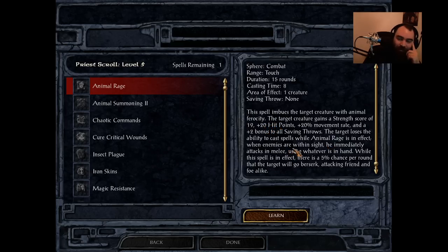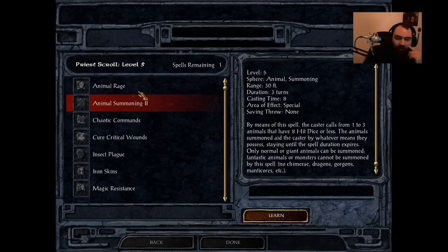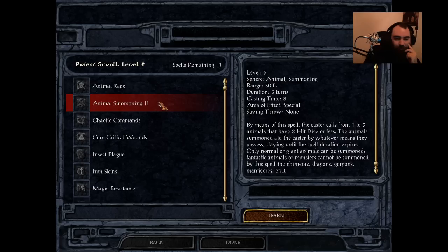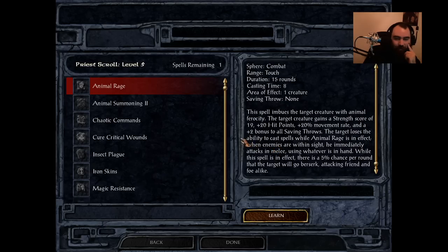You could say use it on Animal Summoning, because those animals are crap, and giving them Animal Rage will make them great. But you can only cast Animal Rage on one creature, and you get a couple summons from Animal Summoning — plus you're now using two level 5 spells to get a really mediocre result. If you could use this in Baldur's Gate 1 on your party, that would be incredible. But you don't get it until Baldur's Gate 2, which makes it so strange.